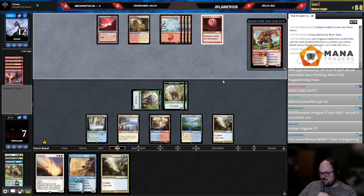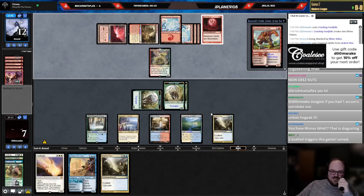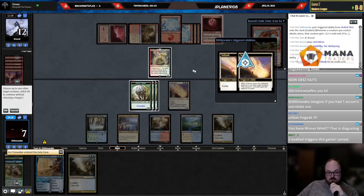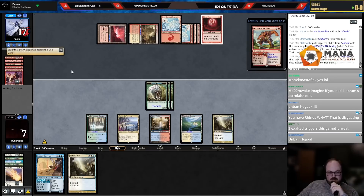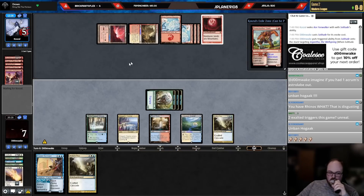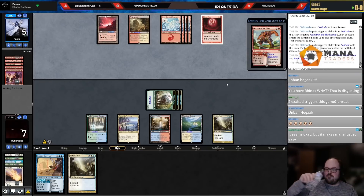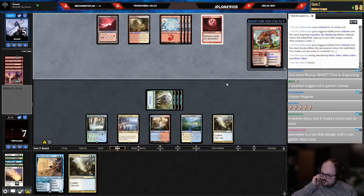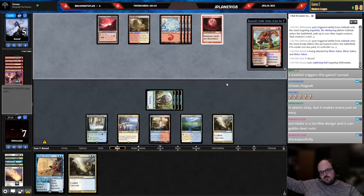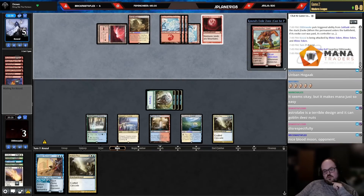I have Rhinos — what is this, how could this be? Imagine if I had one Archmage's Astrolabe. That card is such terrible design, who thought that was a good idea? See, that's why we boarded the Firewalkers — five-head play. So many exalted triggers — Ardently never looked so good. They're just conceding. Cool, lit — we take game two and move on.